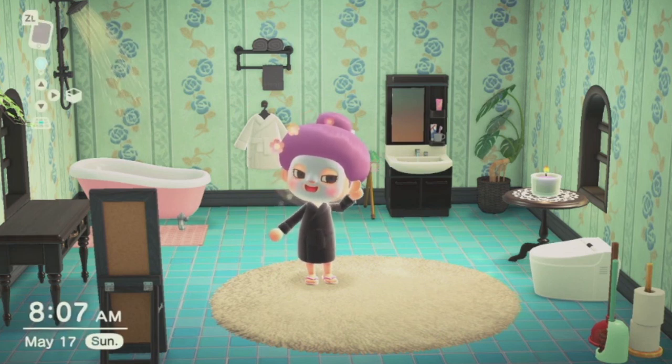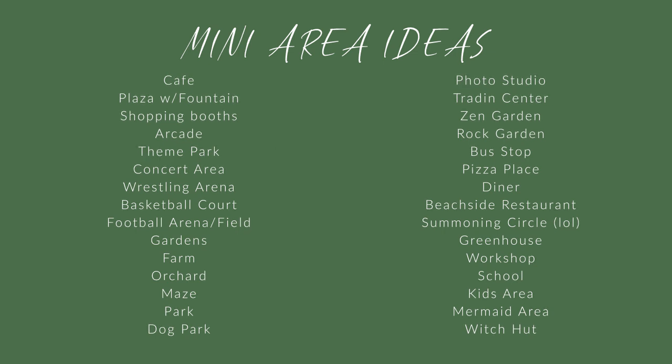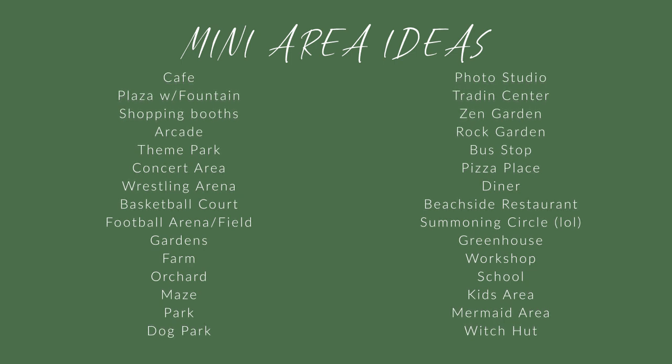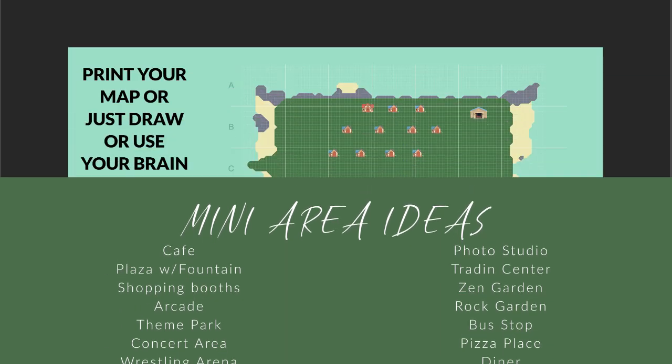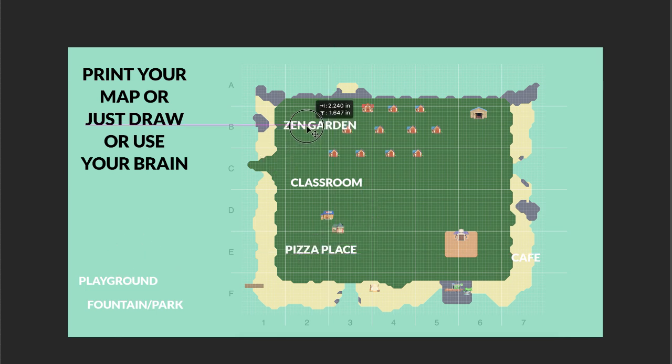Now that we have the areas sketched out, we can get into more detail about connecting all the pieces. I have a list of mini area ideas you can make, depending on what furniture you have or what you're willing to build toward. These spaces could be much larger or a lot smaller. Just use these ideas to sketch out areas you might want to include — for example, if you have a shopping area, maybe include a nice little plaza or a cute little coffee shop. All we're doing at this point is coming up with a plan and a loose map so you don't end up in extreme debt with Tom Nook by moving everything around all the time.